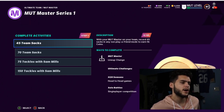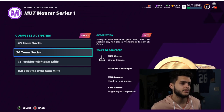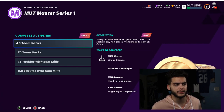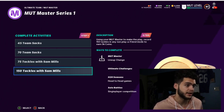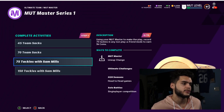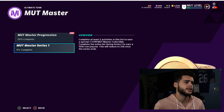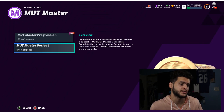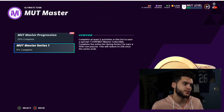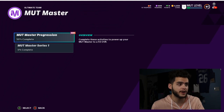Let's start with Series One - this is just for an extra coin objective. This is why I always recommend you play with Sam Mills in your lineup, especially when doing solos. Here's the deal: 70 team sacks total gets you 5K coins, and 150 tackles with Sam Mills gets you another 5K coins - that's 10K. But don't miss the best part: if you complete this whole list, you get a special plus-one overall to Sam Mills AND 100K coins. Make sure you get this done during Series One.